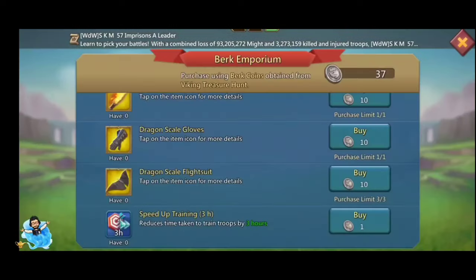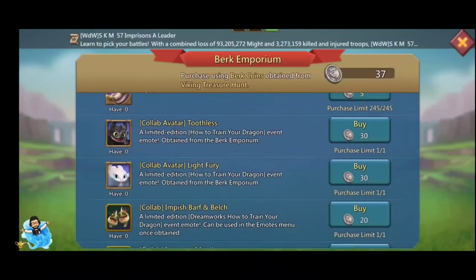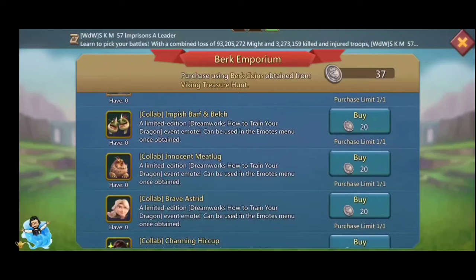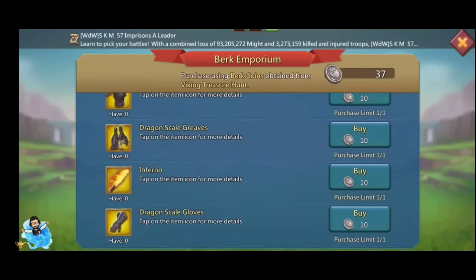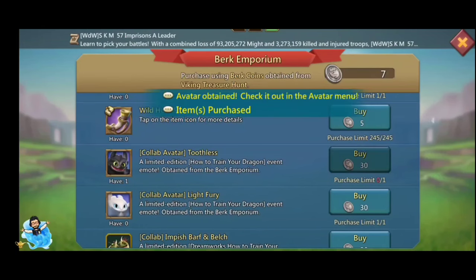We can also collect Viking chests. I suggest opening the maximum number of Viking chests you can. Every time you find a duplicate piece, it gets converted into one bug coin. You can go to the Bug Emporium and purchase gears, artifact sets, avatars, and lots of emoji. Collecting an avatar gives you an extra five points, which can increase your attack.